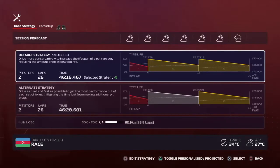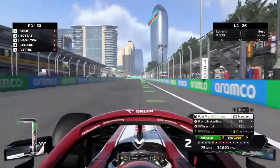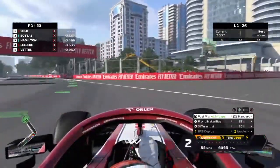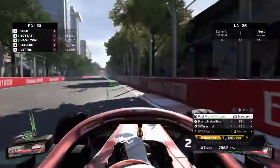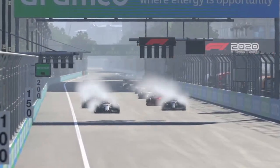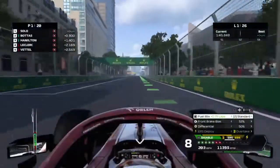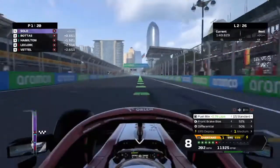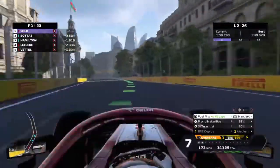Here we are in pole position - monumental task with two Mercedes behind us. We're going to do a two-stop because the tire wear is very similar to China and Spain. Five red lights for the Azerbaijan Grand Prix - it's lights out and away we go, and it's a great start. We get a stupendous launch off the line, take it a little wide into turn one, but we still have a great gap to the Mercedes behind us. While we've developed a gap to Hamilton, Bottas is still in our tailwind and in DRS range, so we have to extend this gap before the DRS zone.